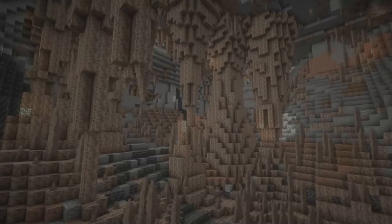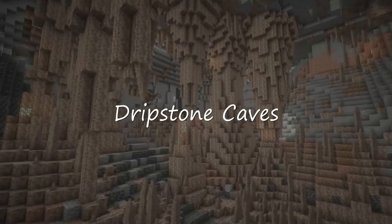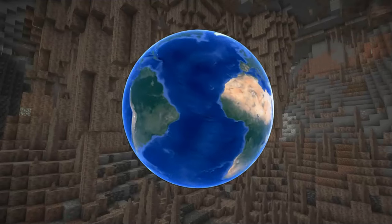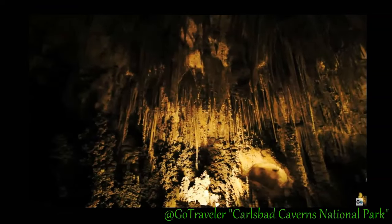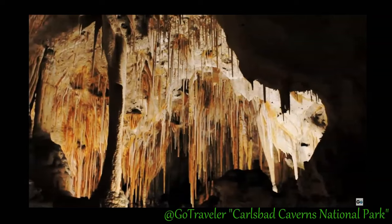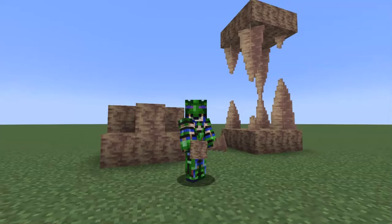The first underground biome we'll look at is dripstone caves. In our real-world planet Earth, caves like this exist all over the globe. Personally, I've had the opportunity to see these underground formations in the U.S. at Carlsbad Caverns in New Mexico. The formations arise due to mineral deposits that slowly accumulate from water seepage. Minecraft mimics this real-life phenomenon by including a brownish stone type called dripstone for the cave walls and major formations.